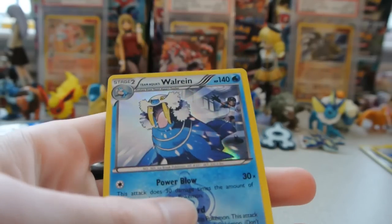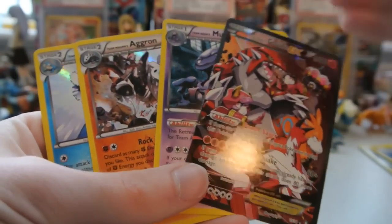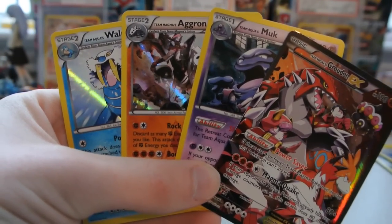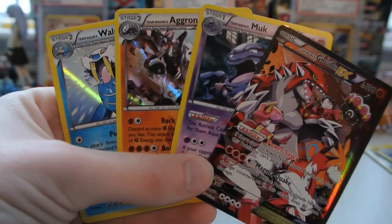I got 3 holos and an EX from these packs. Here are the 3 holos: Walrein, Aggron, and Muk — and of course this beautiful Team Magma's Groudon EX. Those are some great pulls. So that's going to do it for me. Thank you guys for watching — please subscribe if you haven't already, like and favorite the video, leave a comment below, and until next time I will see you guys later.